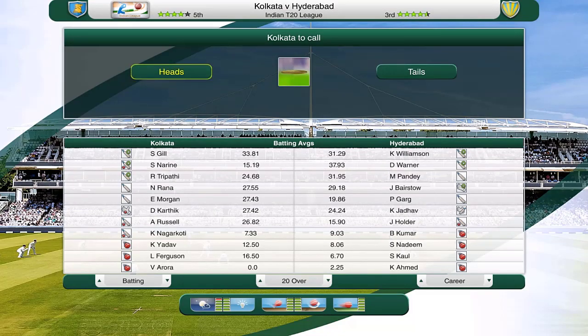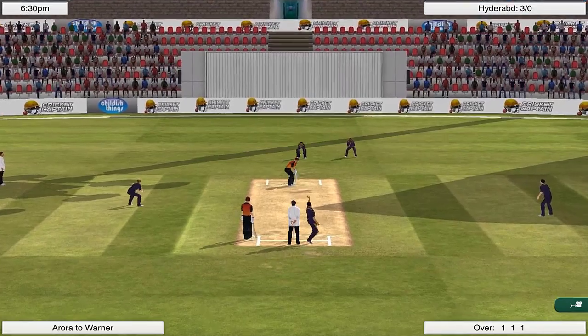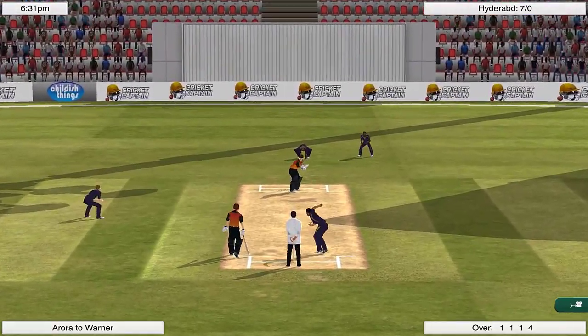We are taking on Hyderabad — Kane Williamson, David Warner in the batting, Manish Pande, Johnny Bairstow at number four, Jason Holder, no Rashid Khan — very interesting calls being made there. We have won the toss and being a T20 game we are going to bowl first. Here we are to watch the magic happen — it's definitely going to be interesting with the new game. I forgot to turn the commentary off, so David Warner is going to hit a couple of boundaries while we turn that off.